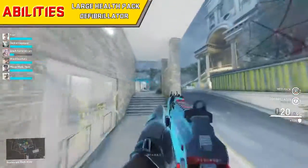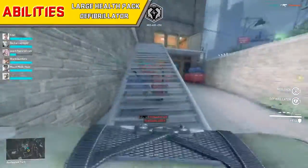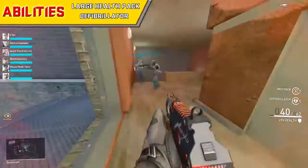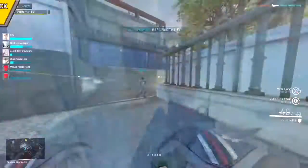Now for abilities, he comes with a large health pack, which is handy for healing friendlies on the fly. His secondary ability is the standard defibrillator, which is also great for reviving those downed teammates.